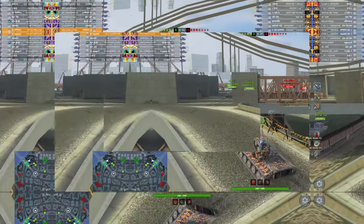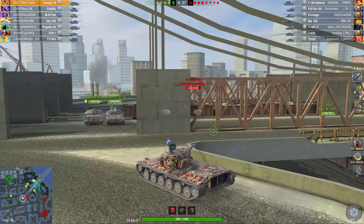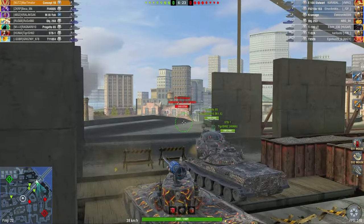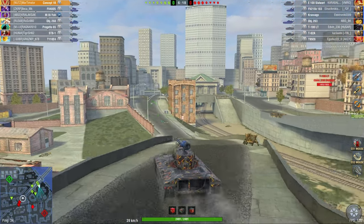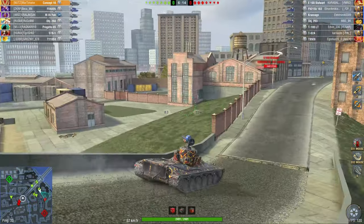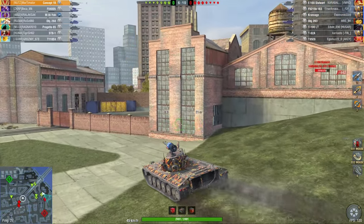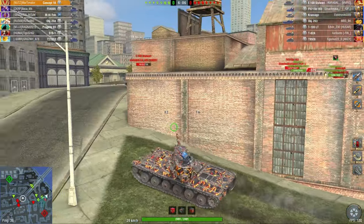Let's play another one — game number two in the Concept 1B. The enemy had given up the most important position of the map, and the T100 LT is just snooping around over there. I'm going to push here because if I can get down there and go around, the other guys will attack the T100 from the front while I attack from behind, opening two avenues of fire — making him unable to defend himself in any direction.